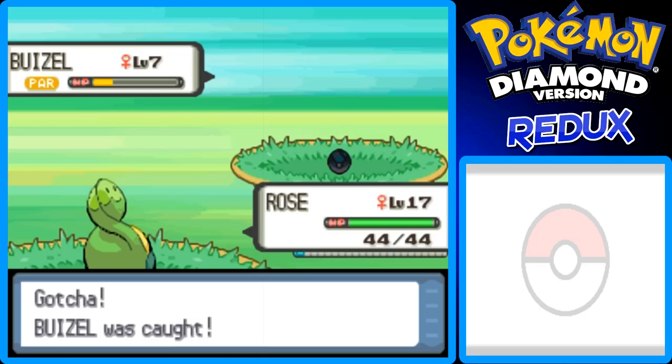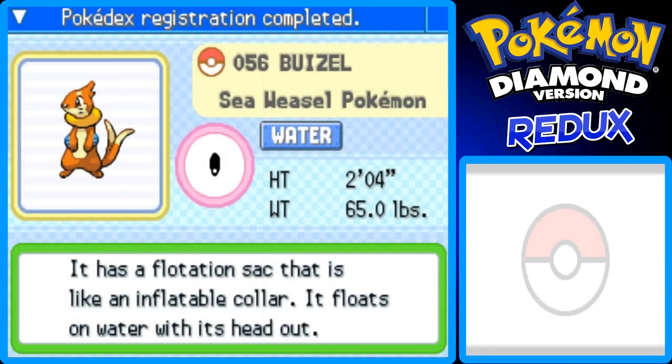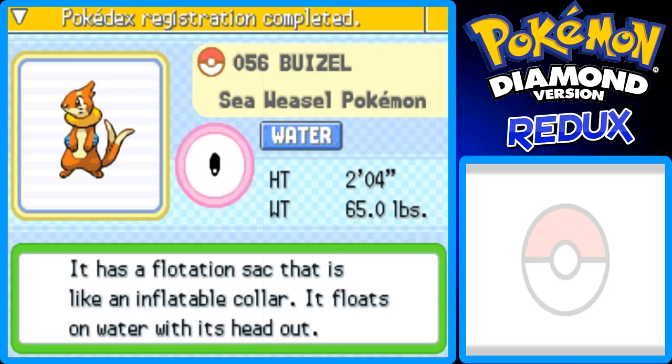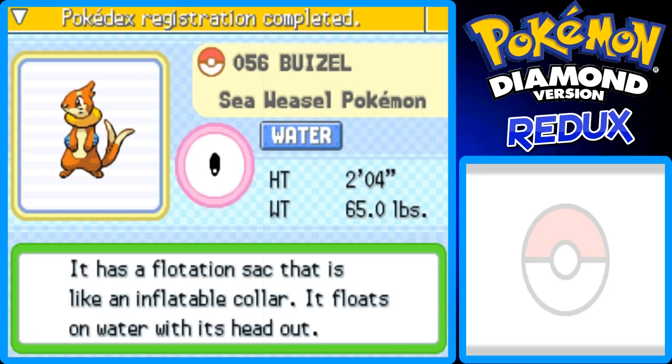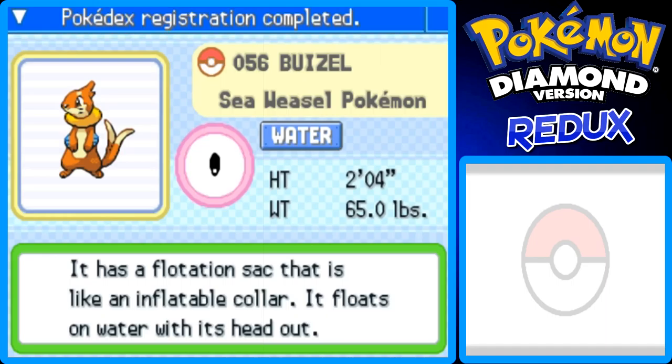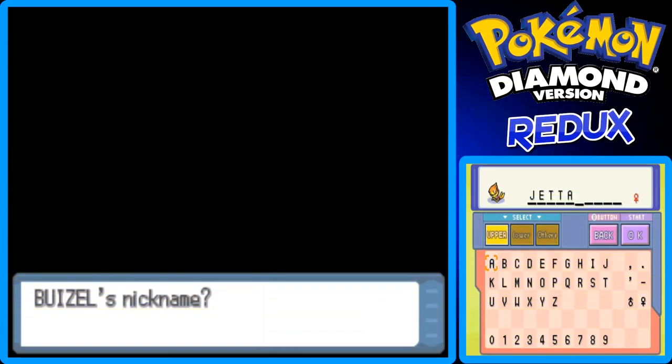Let's go to the Pokedex. It's number 56 in the Centrudex — Buizel, the Sea Weasel Pokemon. Its height is 2 feet 4 inches and it weighs 65 pounds. It has a flotation sac that is like an inflatable collar and it floats on water with its head out. Do you want to give a nickname to this Buizel? Yes — I decided to nickname it Jetta because Jetta is a girl's name. J-E-T-T-A. Works for me.